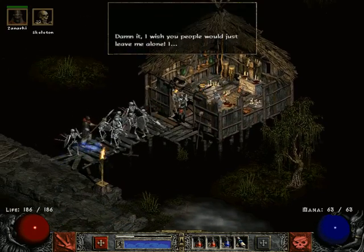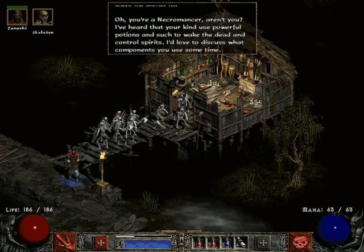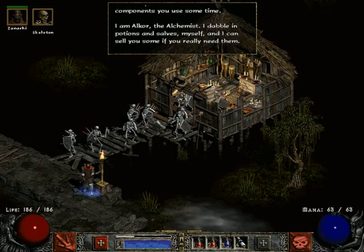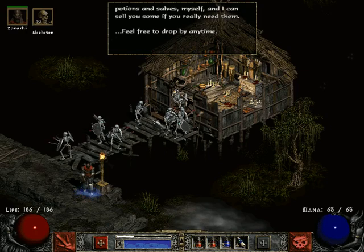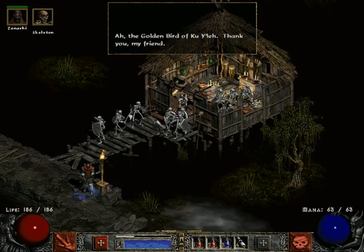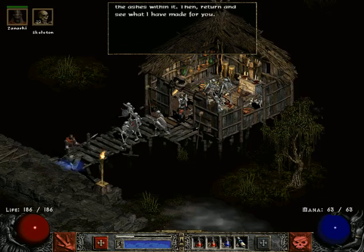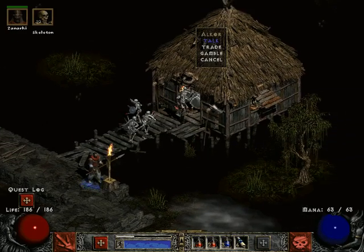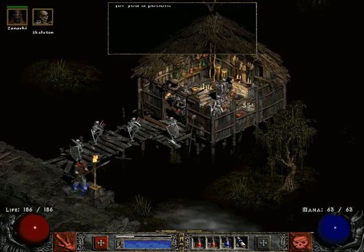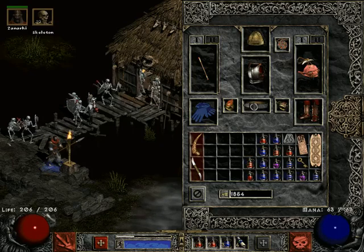Alcor says: 'Damn it, I wish you people would just leave me alone. Oh, you're a necromancer, aren't you? I've heard that your kind use powerful potions to wake the dead and control spirits. I am Alcor, the alchemist — I dabble in potions and salves myself.' And how about now? 'The golden bird of Kuile — thank you, my friend. Busy yourself while I experiment with the ashes within it, then return and see what I've made for you.' By 'return' he means talk to him again immediately. From the ashes of Kuile, he's mixed a Potion of Life — permanently adds 20 to life. It's pretty cool.